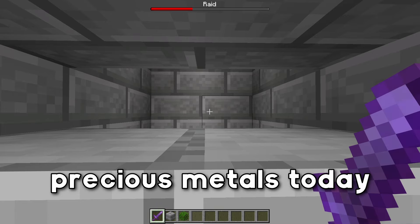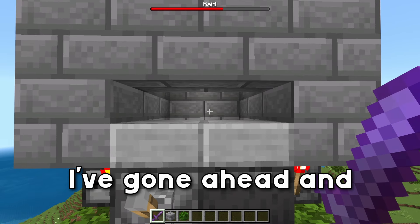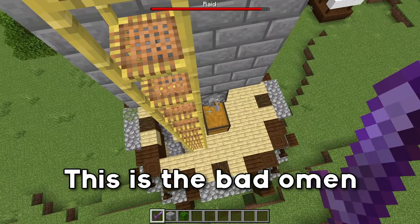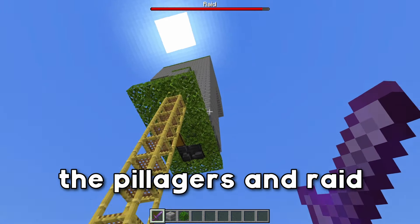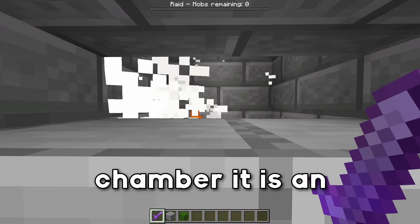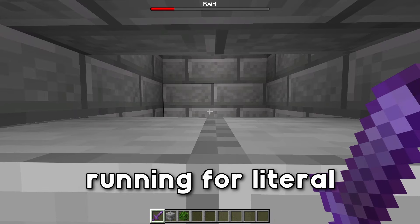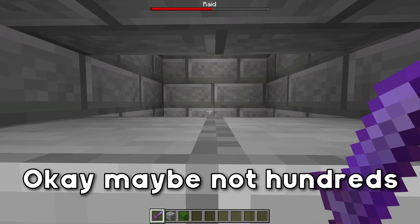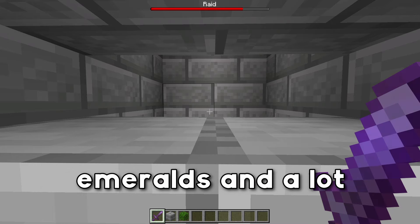Next we have this amazing AFK raid farm. I've gone ahead and turned it on and as you can see it is already starting a raid. This is the bad omen generator — it kills all of the pillager captains, and up here is where all of the pillagers and raid activity happens. As you can see they're falling down into the chamber. It is an amazing XP source and you can leave this running for literal hours and come back to a lot of stacks of emeralds and a lot of totems of undying.